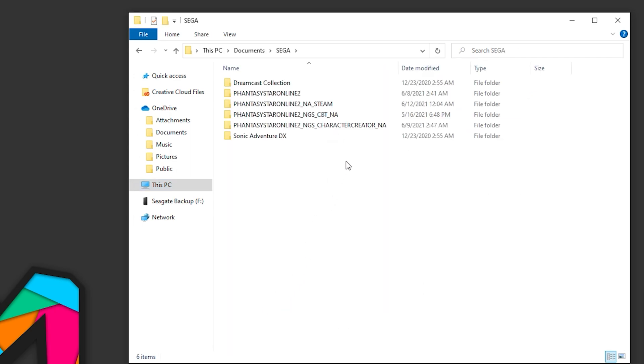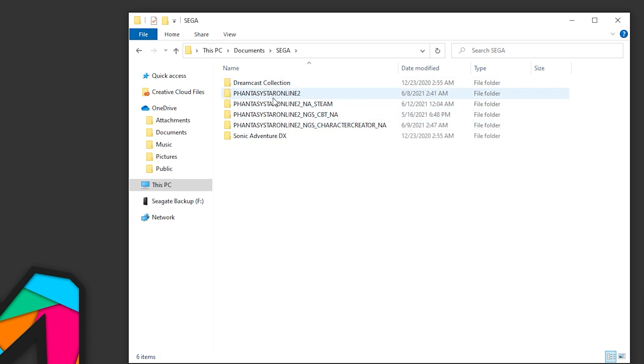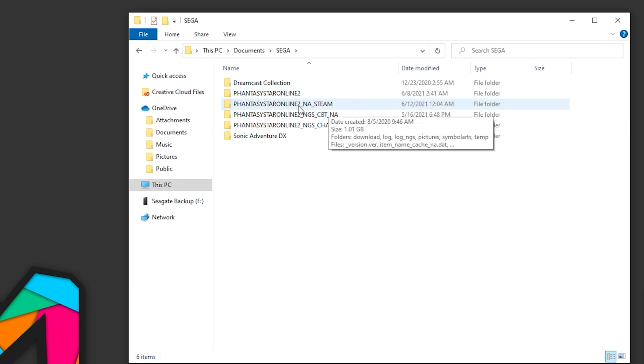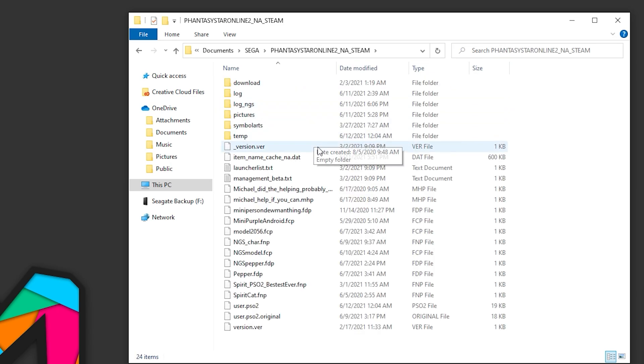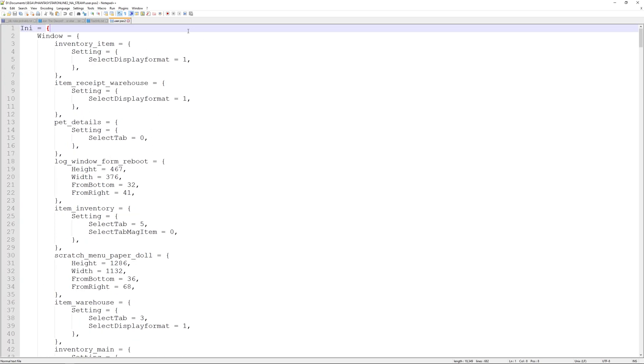If you're on Windows 10, just go ahead and click on This PC. We're going to be navigating to Documents, then find Sega, and then find our installation of the game. This folder stores things like your character editing data, various user settings, screenshots, symbol arts and stuff like that. There are different folders based on your installation — no suffix is the JP version, the Steam version says NGS Steam which is global for Windows 10, and for EGS it says EGS. We're going to go ahead and go into the folder. What we are looking for is user.PSO2 — we're going to go ahead and edit that. You can open it in Notepad++ or you can open it in Notepad. You may need to open Notepad beforehand, but you should be able to edit it directly and read the text. I'm going to zoom in so you can see exactly what I'm doing.